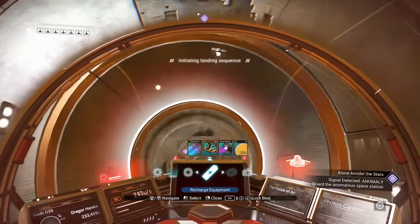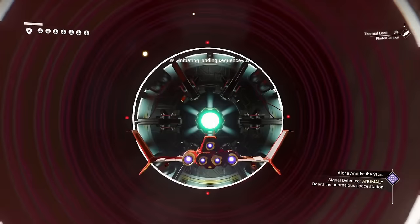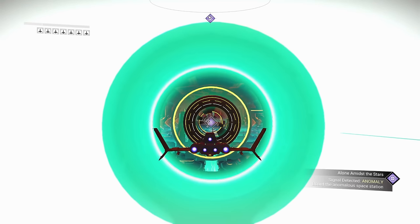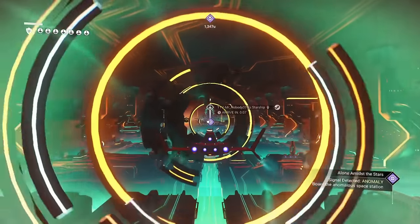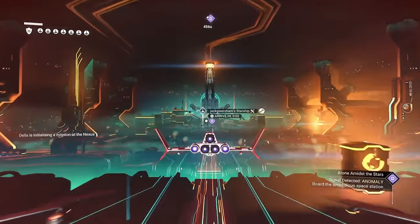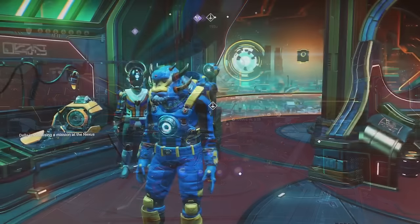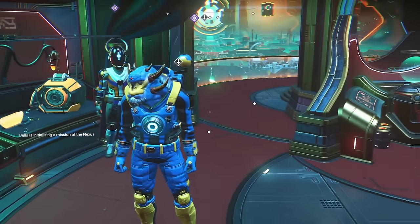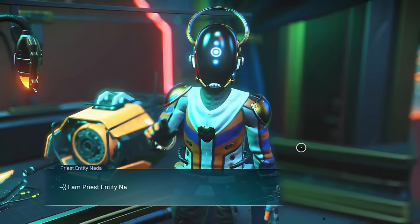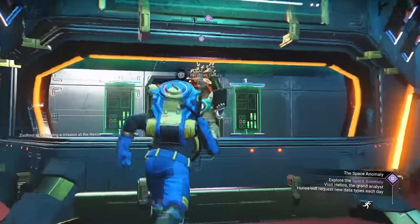Heading inside the space anomaly for the very first time is actually pretty awesome. When you come in here, you're going to be greeted by a whole bunch of travelers — this is like the community link area for everyone to hook up and get together. Follow the purple icon up to the top deck. This is where you're going to find Nada. After you chat with him for a bit, he's going to send you on another quest to talk to four other aliens, starting with Polo.